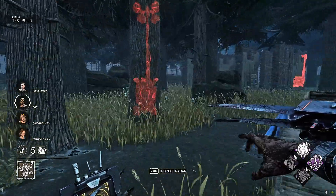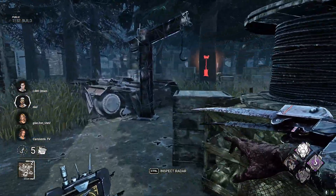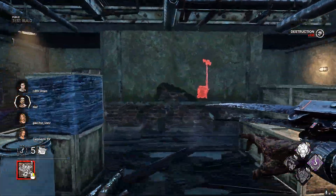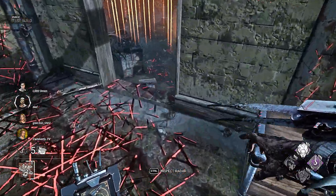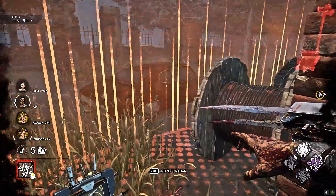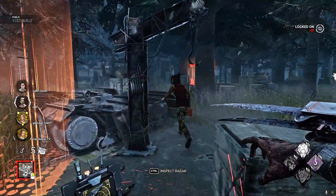How does her power function? The Skull Merchant uses her four charges of drones as a sort of trap to keep tabs on survivors. These drones have a very short cooldown and cannot be placed near each other, so utilize them wisely. The drones not only tell you the location of survivors, but if the survivor stays within the radius of a drone for too long, you'll be able to instant-down them for about 40 seconds. If no survivors are detected after a short period, the drone enters scouting mode — pretty much deactivated, scanning with two beams of light. When these lights connect with a survivor, it will reactivate and the survivor will gain progress toward becoming Instadownable.